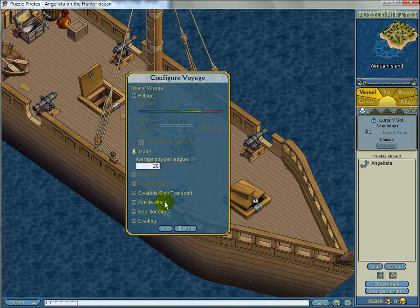Moving on to Swabby Ship Transport. This means that you hire computer Pirates to transport the ship for you, so you don't have to be aboard when this is done. However, these Swabbies do not work for free — you have to pay them 10 P.O. per League Point per Swabby, and on a Sloop or a Cutter you get up to 4 Swabbies. So if I want to move this ship 10 League Points I would have to pay 400 P.O.